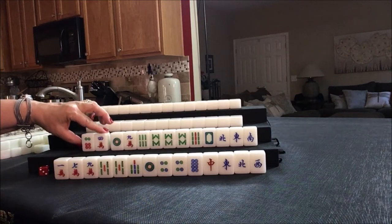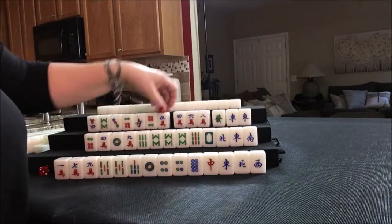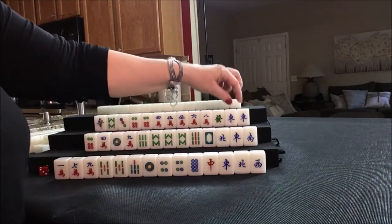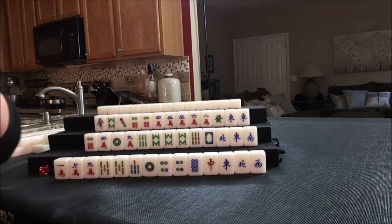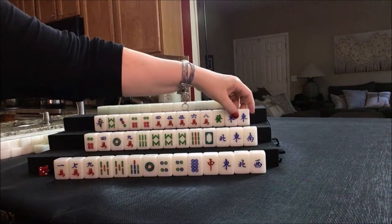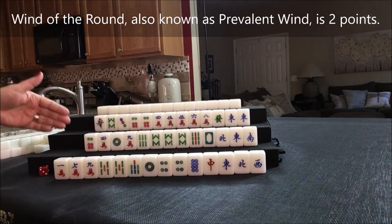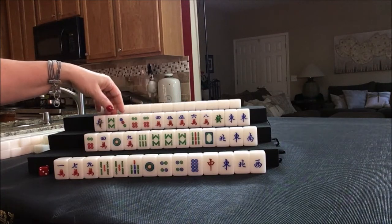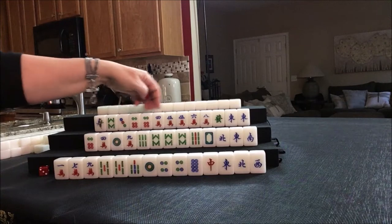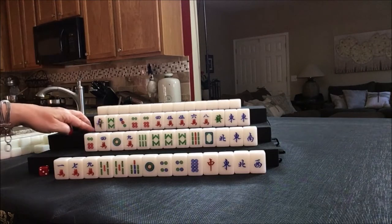Let's discard these first and see what happens. We have three pairs. All pung is six points. Wind of the round — a pung of East would be seven. We need one more point. If we could get a seven bam or four bam, we could do mixed shifted pungs. Okay, let's see what happens.